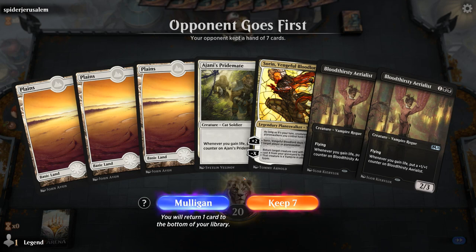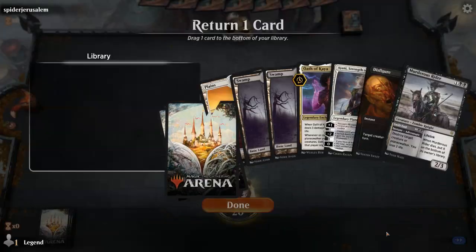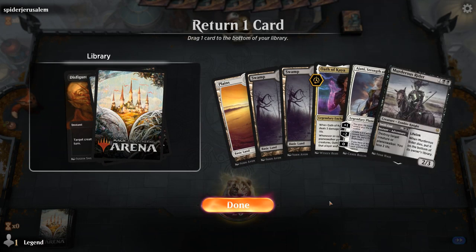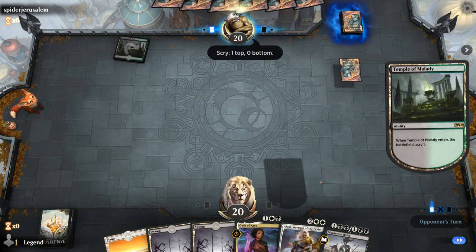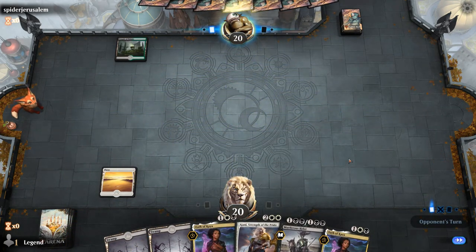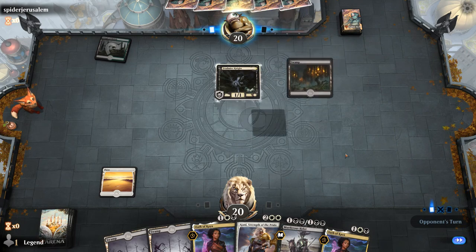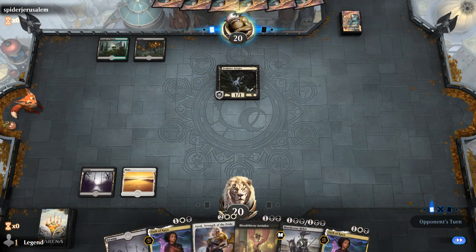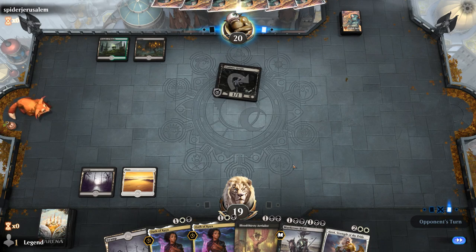We're on the draw. This hand would be keepable if we had black mana, but we don't. This is a bit better — I'll probably bottom the Disfigure since we have Oath to go with the Ajani, which is quite good. Hopefully Oath and Rider are enough interaction. Facing Temple of Malady, second Oath, and a Falmar Knight — looks like a black-green adventure deck. We have a lot of 3-mana plays here so our curve is a little clunky, but at least we have some nice powerful cards.